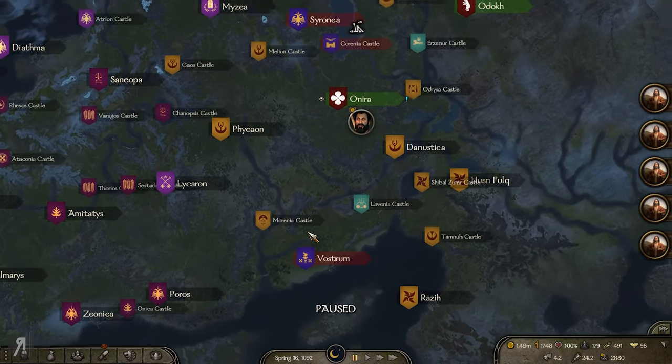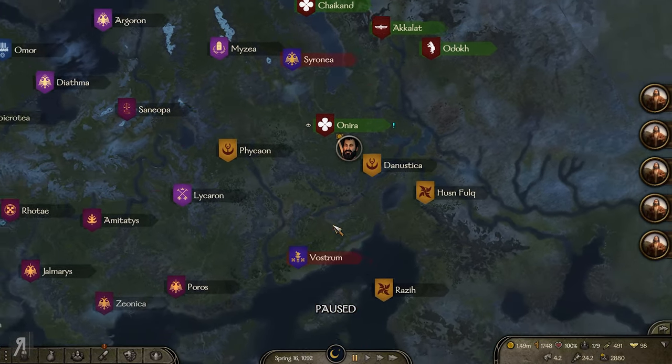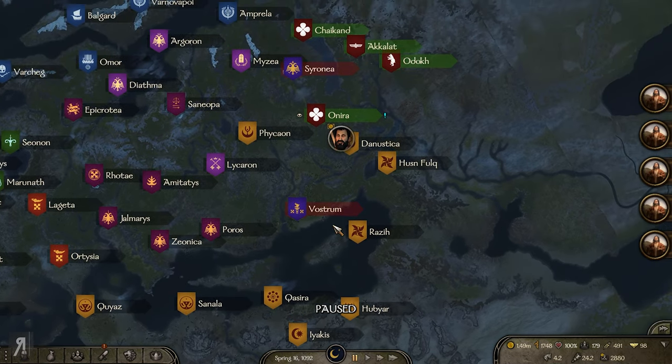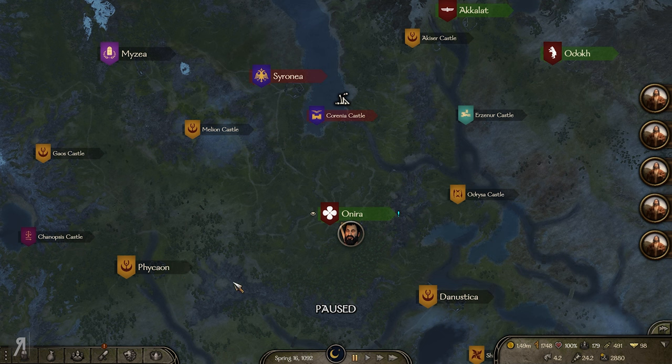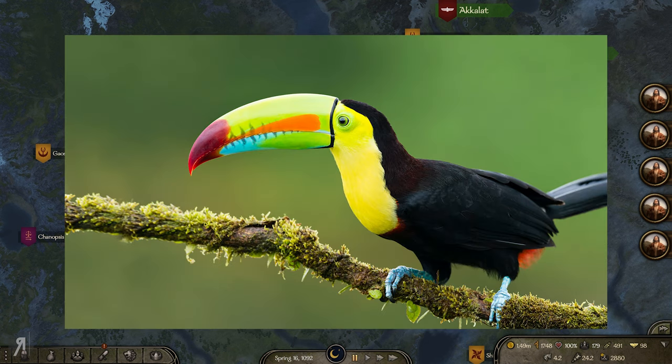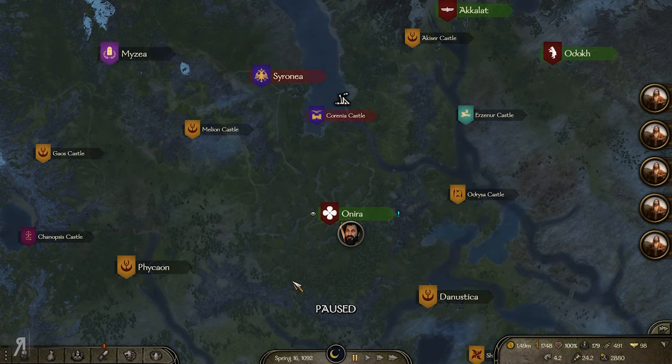Not entirely sure who to fight after that, to be honest. It looks to me like the Azarii are looking very strong right now — they have taken Danustica and Phike on. Anyway, ignore that — thank you very much for watching and I'll see you next time!